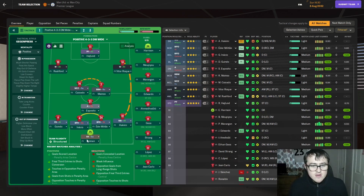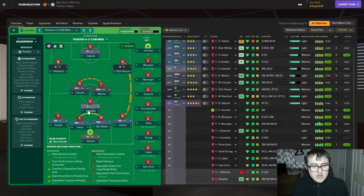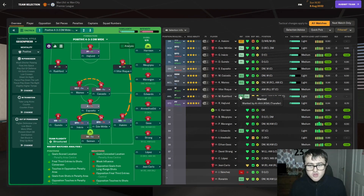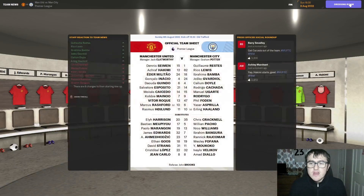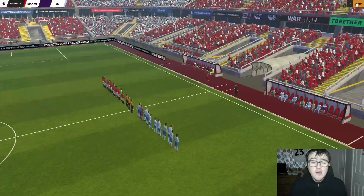The line-up will be Seaman in goal, a back four of Hakimi, Minitao, Ignacio and Guindo — he could be a wing-back on attack. Then we've got Esmesito at the base of midfield, then Manu and Guiseido — we're just going to swap those two around. Then we've got Victor Roque on the right, Rashford on the left. We are still trying to sell somebody — hopefully somebody makes a bid of 31 million. Then we've got Rasmus Hoyland rounding up the lineup up front.